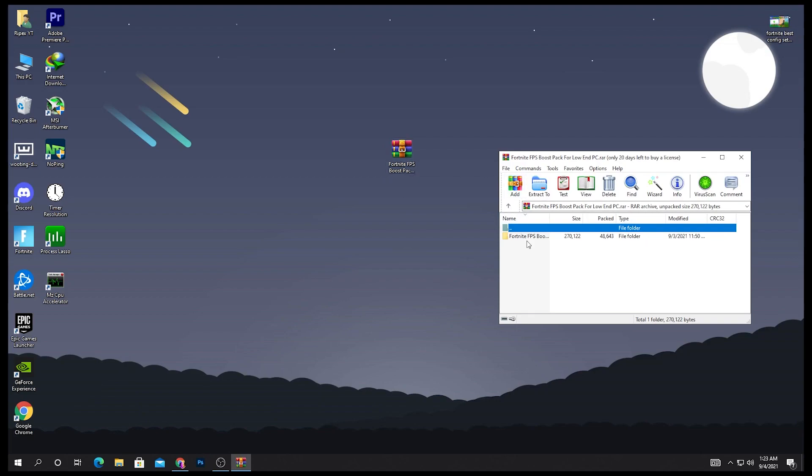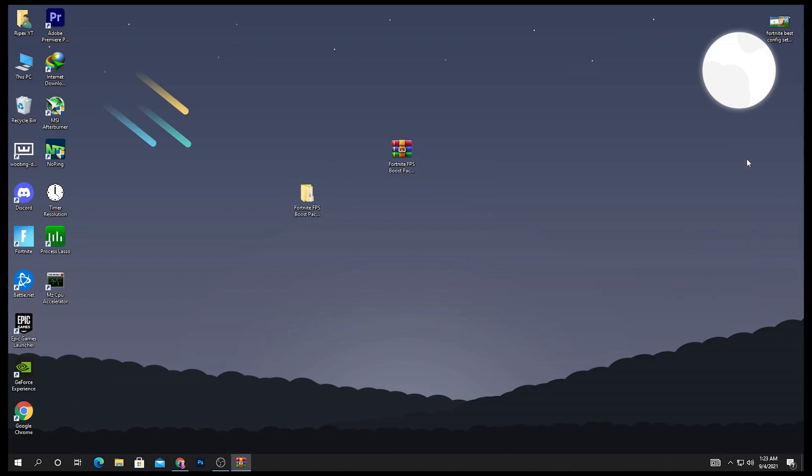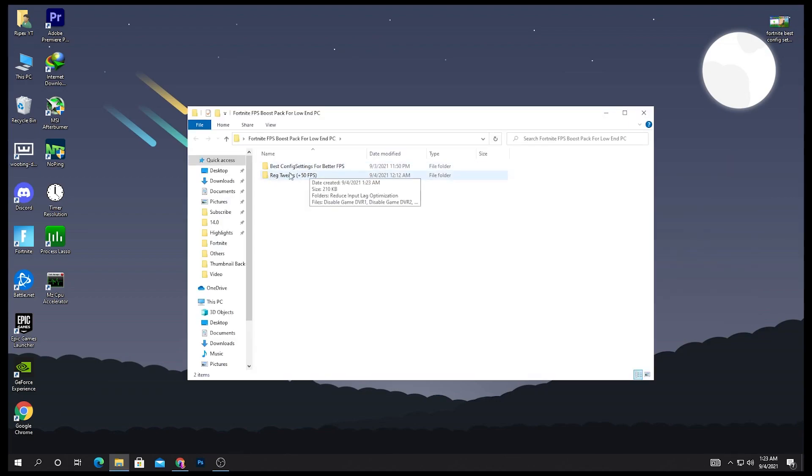After downloading the pack, drag it onto your desktop — it's called the Fortnite FPS Boost Pack for Low End PC. Open the pack and drag and drop the folder to your desktop. Inside there are two files: the best config settings for better FPS — one for low end PC and one for very low end PC — and also registry tweaks.